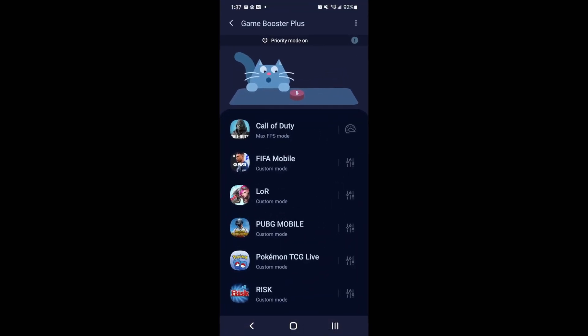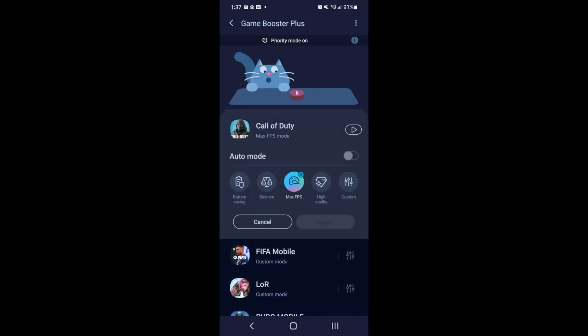Another thing I recommend — Samsung has an option called Game Booster, and I'm pretty sure other companies have something similar. When you click on it, you get a couple of presets. For example, if you want performance, always use max FPS when playing a game. If you want max quality, you can use high quality. I really recommend using it — it works well for video games.